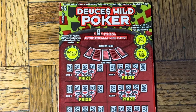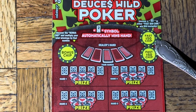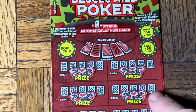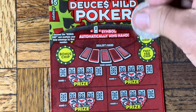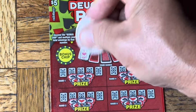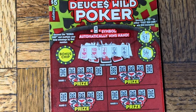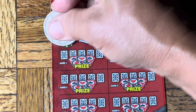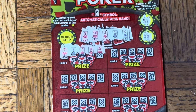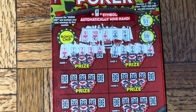Okay, the Deuces Wild Poker — camera adjustment. $50 chips: if we find that number 50, we win. Bonus chip is the multiplier, dealer's hand, and then the six hands we have to try to beat the dealer. The dealer has a straight: 10, jack, queen, king. So we need a flush or better. Or the two — two is a wild instant win. Three of a kind. Nothing.